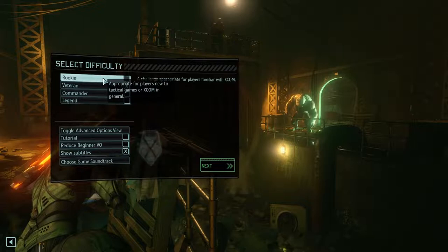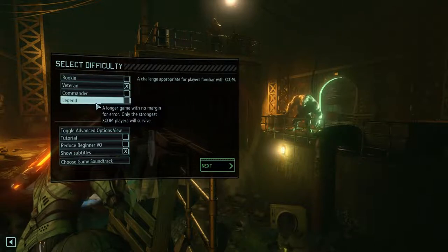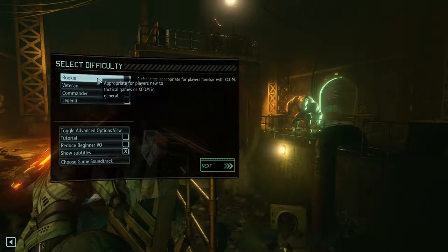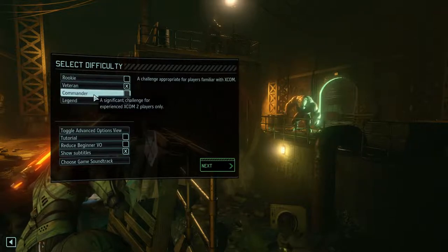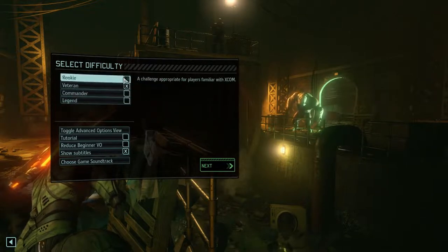First up is the difficulty. It's Rookie, then Veteran, then Commander, then Legendary — those are the four difficulties. Rookie is the easiest and Legend is the hardest, and Commander is the second hardest. It's sort of self-explanatory.